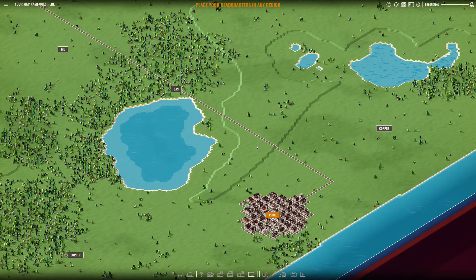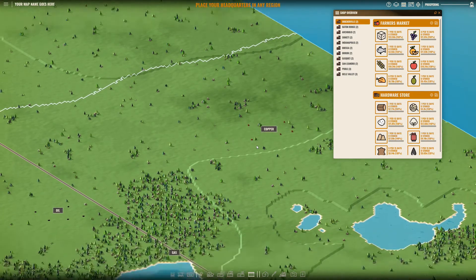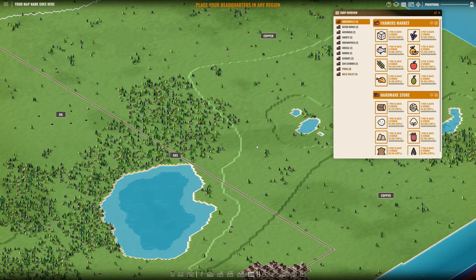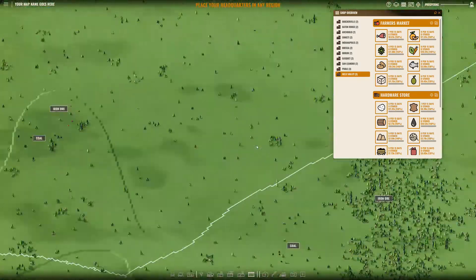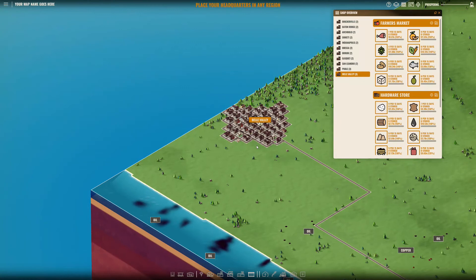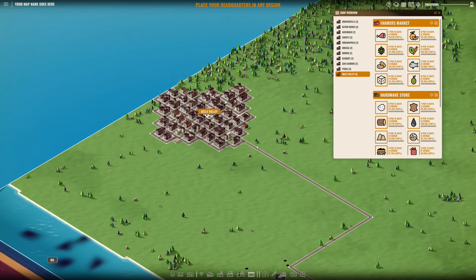Now let's look at some of the important decisions we need to make right off the bat. The shop overview here is very useful. We've got 11 regions, 11 cities, and each city is a region. Two cities have three stores — one is Bell Valley. If I use that little button, it'll take me to the farmer's market in Bell Valley. There's no world map in the corner to help navigate, so this shop overview button is how I find places.